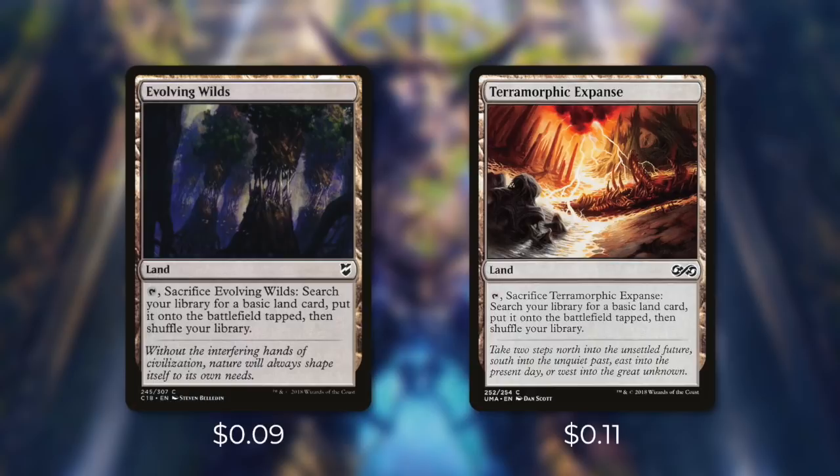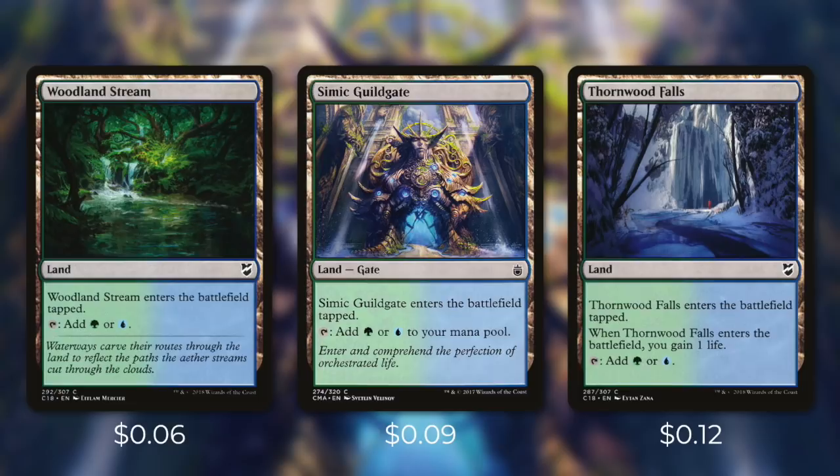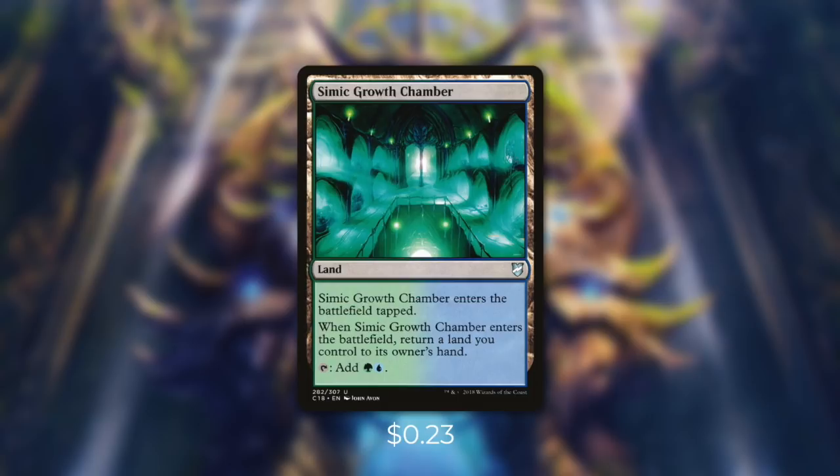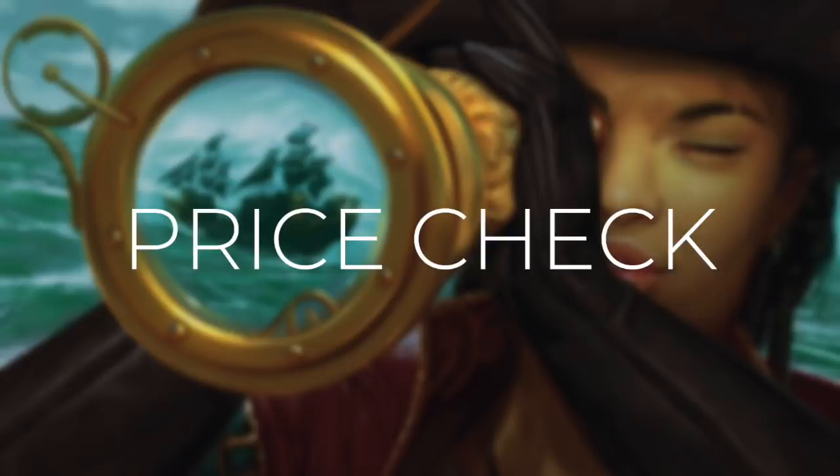Now that we've gone through every single card, let's talk about the mana base. First up, there's Evolving Wilds and Terramorphic Expanse, both of which we can tap and sacrifice to search our library for a basic land and put it into play tapped. Then we're running Warped Landscape, which can either tap for colorless or we can pay 2 to tap and sacrifice it to search for a basic land and put it in play tapped. Next up, we've got Woodland Stream, Simic Guildgate, and Thornwood Falls, each of which enter tapped and tap for either green or blue — with Thornwood Falls also gaining us 1 life when it comes into play. There's also Simic Growth Chamber, which enters tapped and makes us return a land to our hand, but it taps for green-blue. Finally, we're running 28 basic lands — 17 forests and 11 islands.